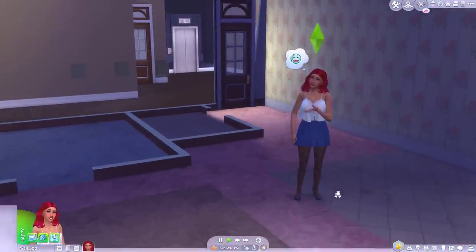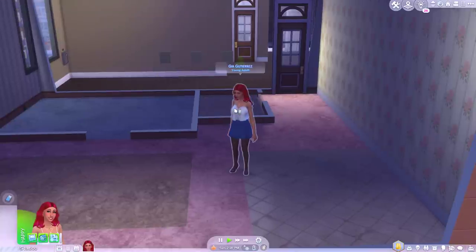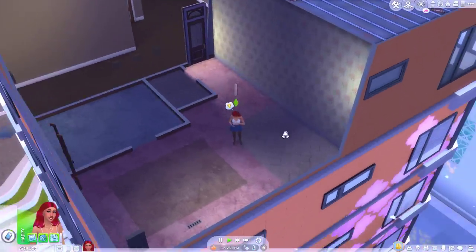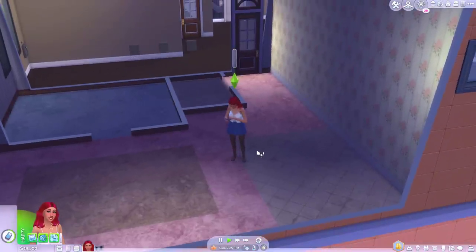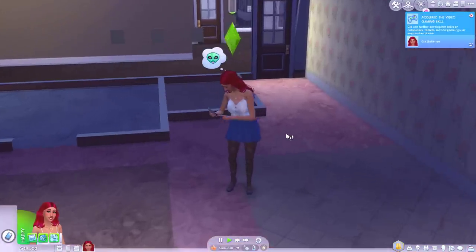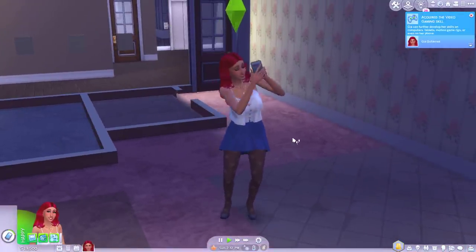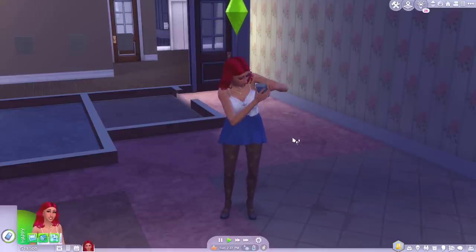Oh hi, thanks for watching my video. We have quite the challenge today. So this is my Sim, her name's Gia. She just moved into this tiny apartment in San Myshuno. You might notice though, no furniture. We kind of need to do something because she's not really going to be able to live without the basic cooking stuff, a bathroom and somewhere to sleep. I'm not going to allow myself access to the build and buy catalogue, so Gia's going to have to work pretty hard.